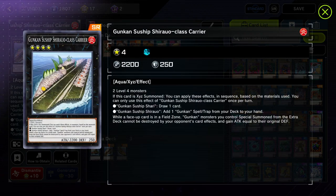Class Carrier revolves around two cards — Shari and Sushiro. Shari lets you draw a card, and Sushiro lets you add one Gunkan spell or trap from your deck to your hand. It also has the added effect: while there's a face-up card in your field zone, Gunkan monsters you control special summoned from the extra deck cannot be destroyed by your opponent's card effects, and they gain ATK equal to their original DEF.